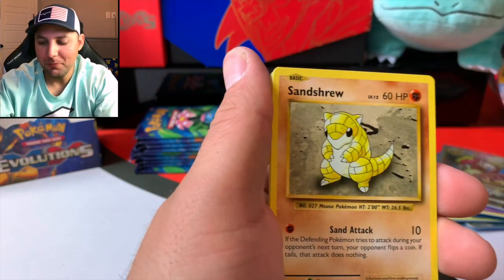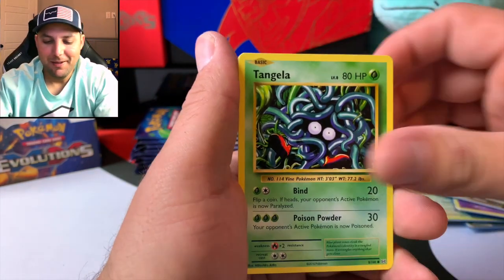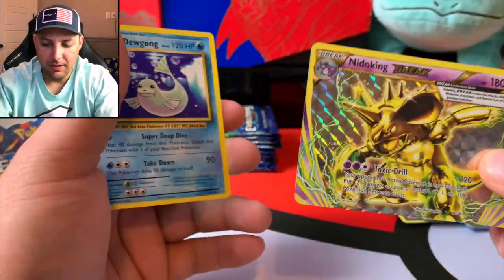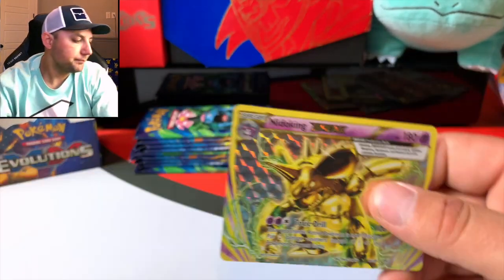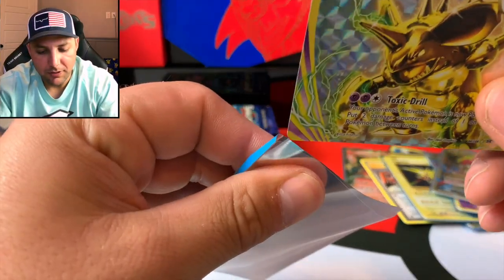Eventually it's going to come to a point where we collect them all and may have to move on from the set. Oh, look at that — Nidoking Break! Got one of those already, but it doesn't hurt to have another one. This set, with the pulls, is crazy. I think Hidden Fates from what I've seen might be very, very similar.